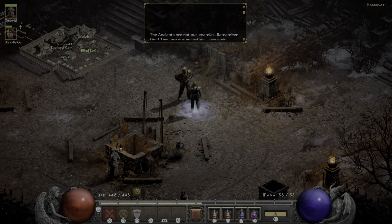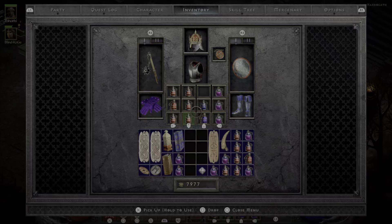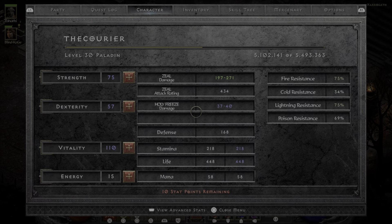Hey everybody, how you doing? Jeff here with another Diablo II Resurrected video. This is a quest guide for Act 5, Quest 5, called the Rite of Passage. This one is where you're going to work your way to the Mount Arreat Summit and face off against the Ancients, which is a pretty serious test of your skill.